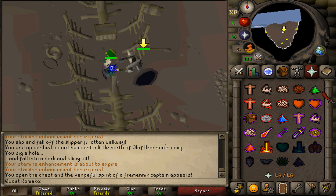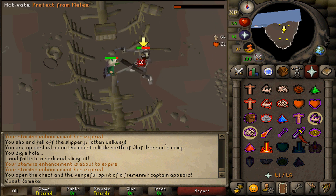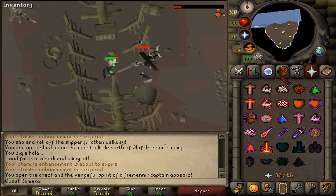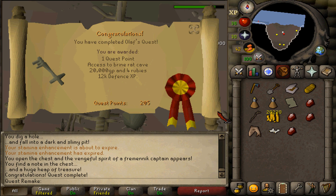Congratulations, you've completed Olaf's Quest! You are awarded with 1 quest point, 12,000 Defense experience, Brine Rats unlocked as Slayer tasks, 4 rubies, and 20,000 coins. You've also completed a quest requirement for the Fremennik medium diary to kill a Brine Rat, if you have the required 47 Slayer to do so.